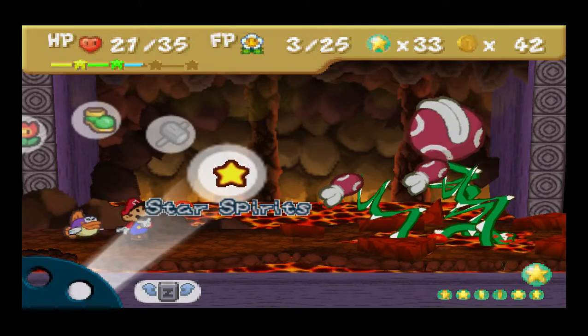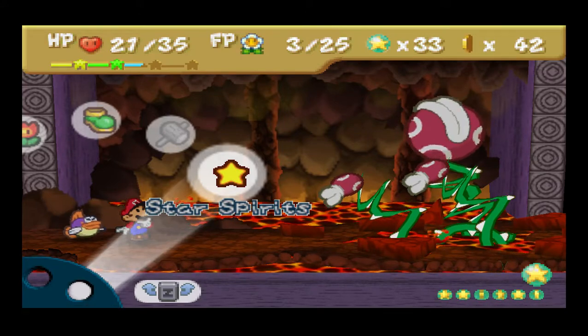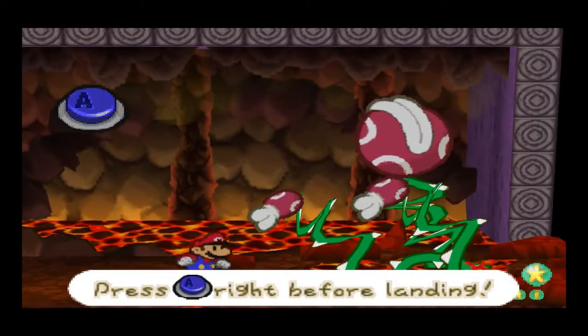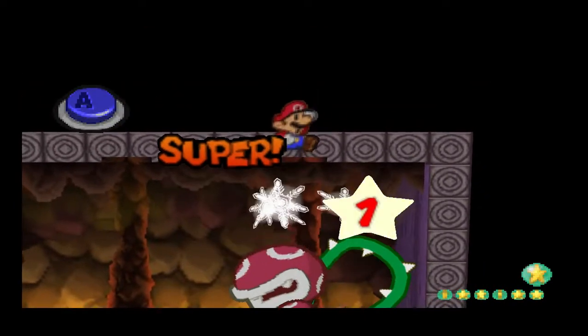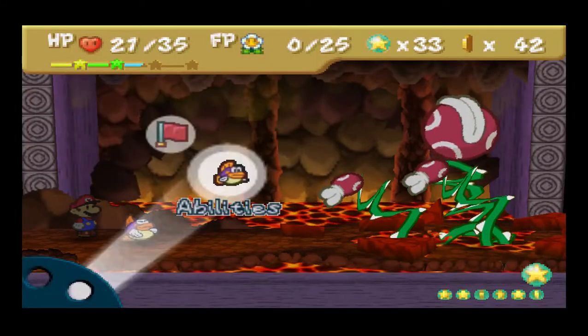I forgot to mention at the beginning of the video — the lava buds have 8 HP and the lava piranha has 40 HP. Sorry I forgot to mention that. I should be able to do a lot of damage. Oh, I'm out of star points.